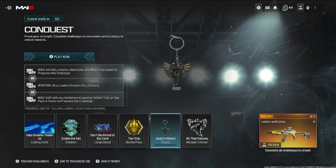For the weapon charm: in multiplayer get kills, assists, objectives, and wins in hardpoint. In Warzone, buy loadout drops at buy stations. In zombies, exfil with an Aether crystal or Aether tool, or use pack-a-punch — you need to go to the pack-a-punch machine or complete contracts to get an Aether crystal or tool to exfil with.